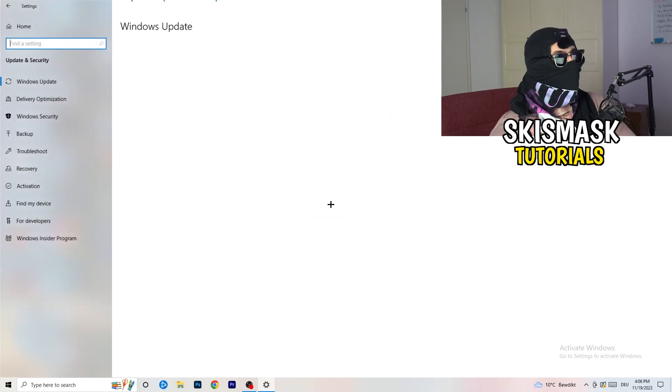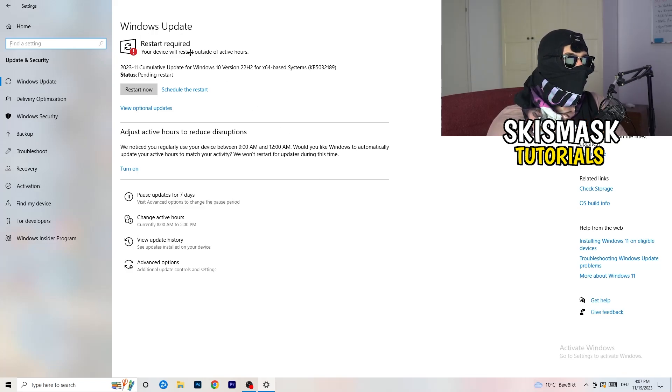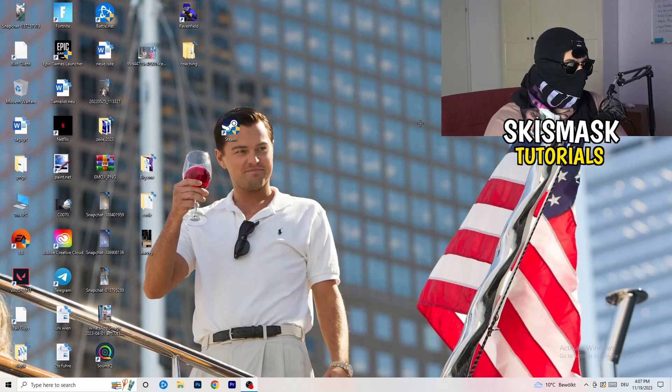Go back to Update and Security. This may sound basic but trust me — updating every single driver on your PC, especially Windows, will help with every issue you're having. Update Windows first. Then go to your graphics card driver — for me that's Nvidia GeForce Experience — and download the latest version, because some games need the right driver version to run at their best.